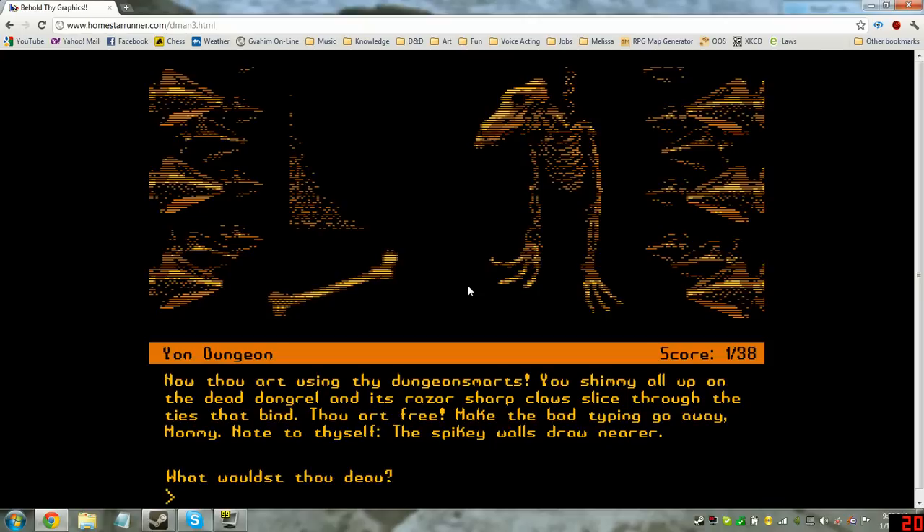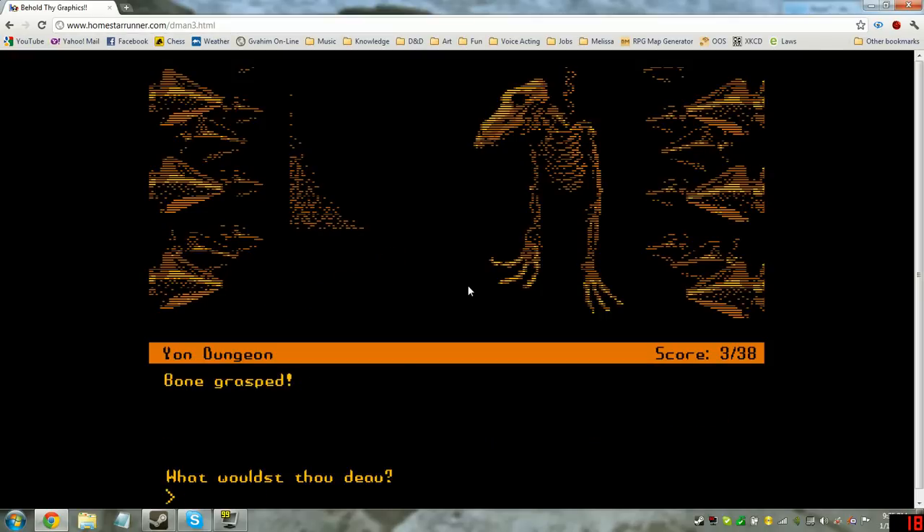Note to thyself: the spiky walls draw near. Get bone. Bone grasp. Maybe we can use the bone somehow to jam the wall.